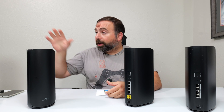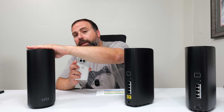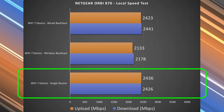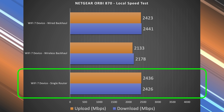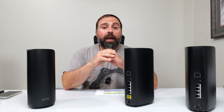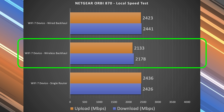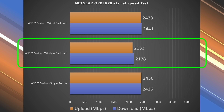I make my computer into the server and test from a Wi-Fi device to the router to the computer. For wired and wireless backhaul, I go from a Wi-Fi device to the secondary unit, which jumps to the primary, which goes to the server. Looking at these results, the single router configuration drops due to the 2.5 gigabit port — just under 2.5 gigabit. The wired backhaul is similar. Most impressively, with a Wi-Fi 7 device I got above 2 gigabits on both download and upload with wireless backhaul.